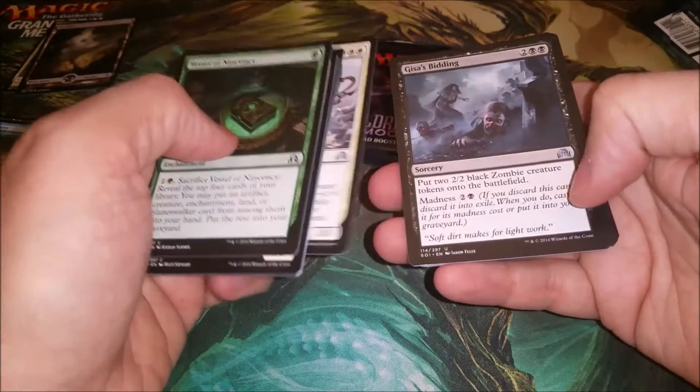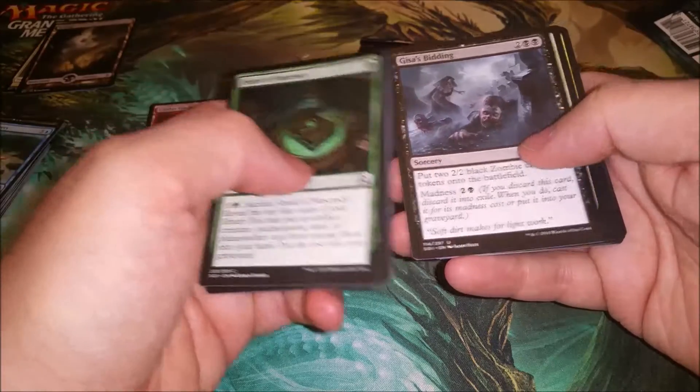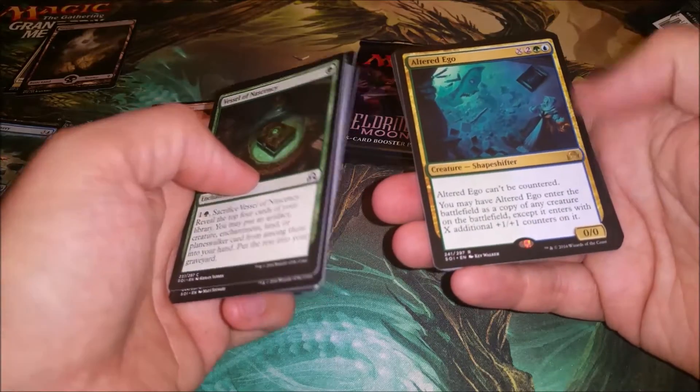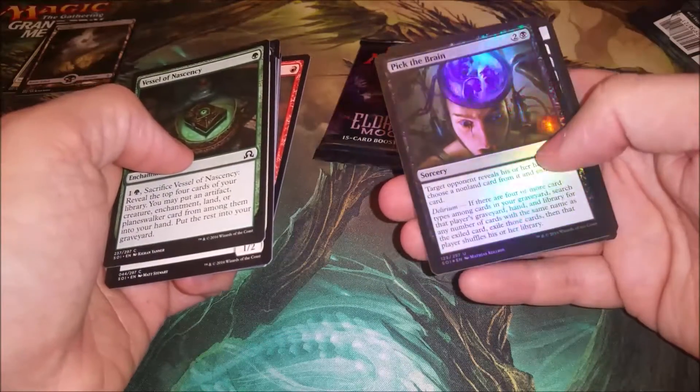Skipping uncommon — Reaper of Flight Moonsilver, Geist's Bidding, Bound by Moonsilver, and an Altered Ego. Oh it's gold — I thought it could be mythic, some kind of... no. We've got a Skin Invasion and a foil Pick the Brain.